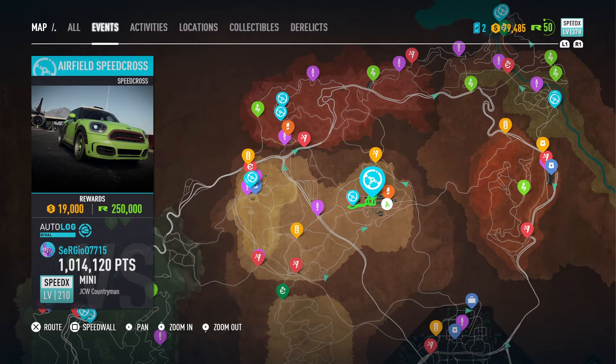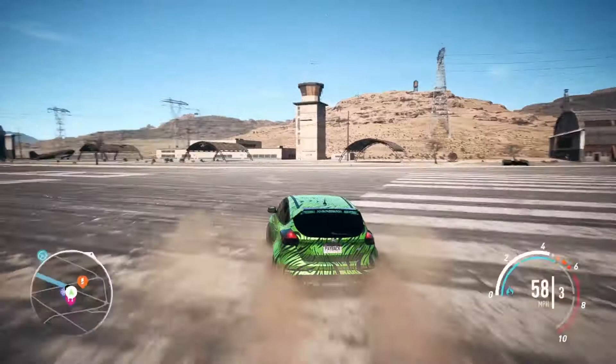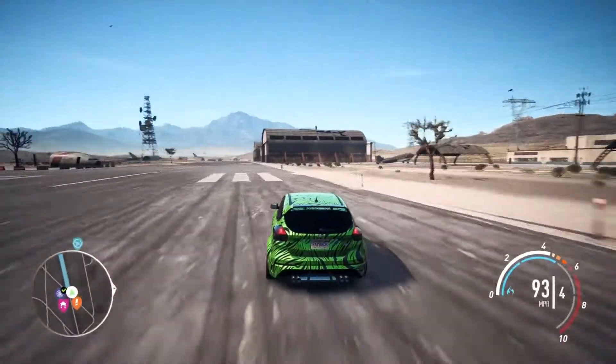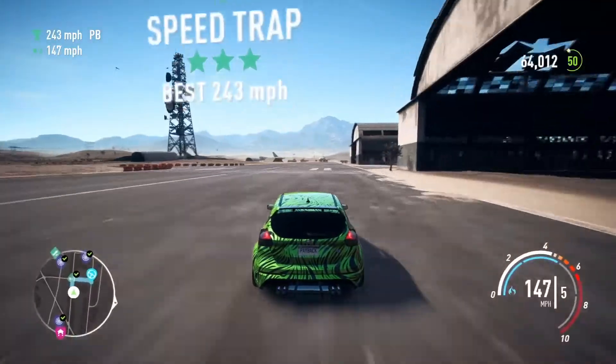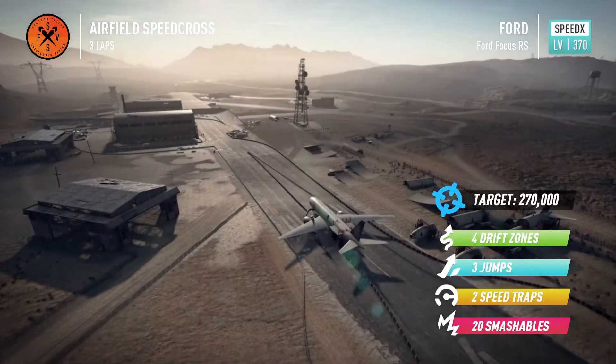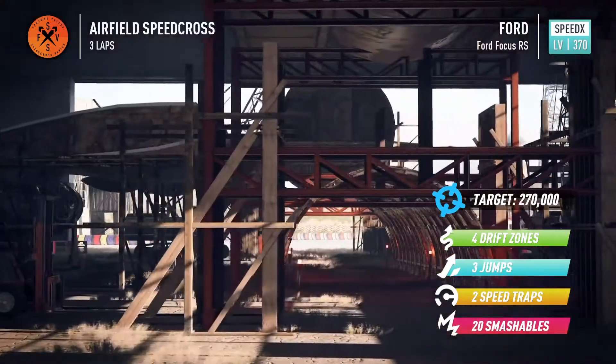So if we go to that race — I'm at the airfield anyway so we haven't got too far to travel. A Speed Cross is basically made up of four different zones: jump, zone speed traps, and smash.